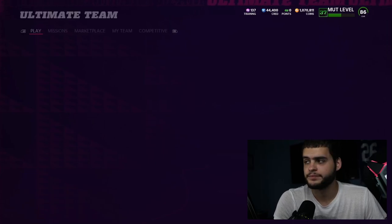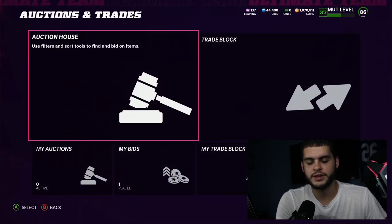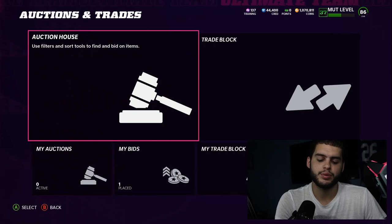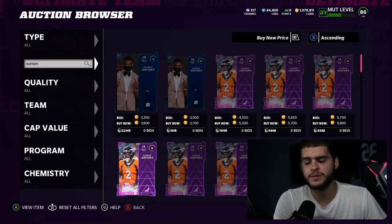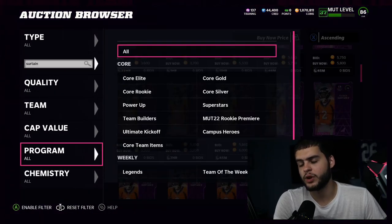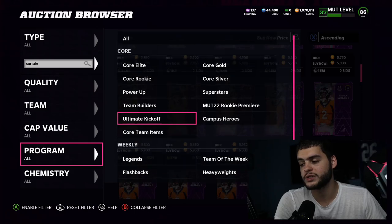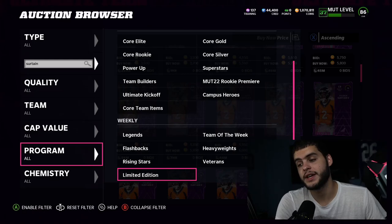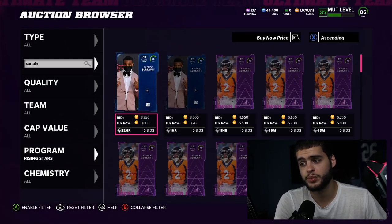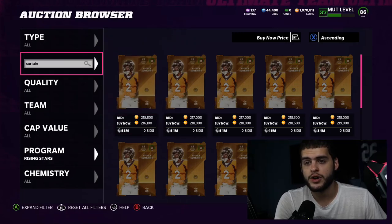Let's get into our rankings and why I like who I do on this list. There are going to be more rising stars on this list than anything else, and it's pretty simple — flashbacks dropped first and have lower overalls like 87s and 88s, while rising stars have a 90 overall. A smart person is going to take the higher overalls because they will last you longer. It's efficiency. So let's knock out our number five.